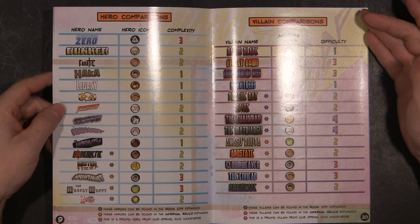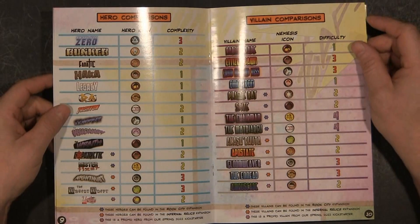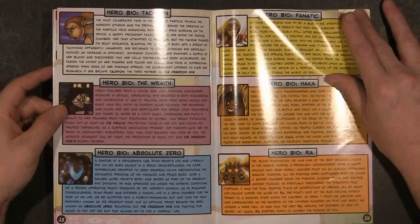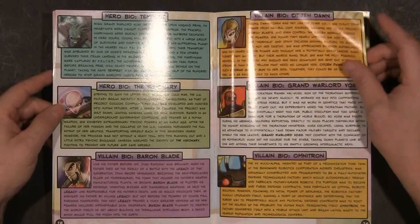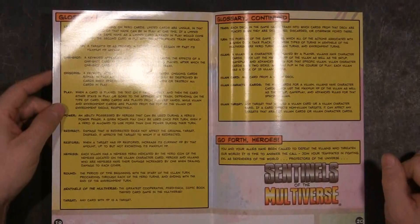Hit points, Battle damage, Conflict Resolution, Hero comparisons. I think I played this game last year - maybe. I kind of recognize a couple of names. A lot of people can use things like Absolute Zero. And then they've got the hero bios. I don't remember any of this. And you've got the different villains.